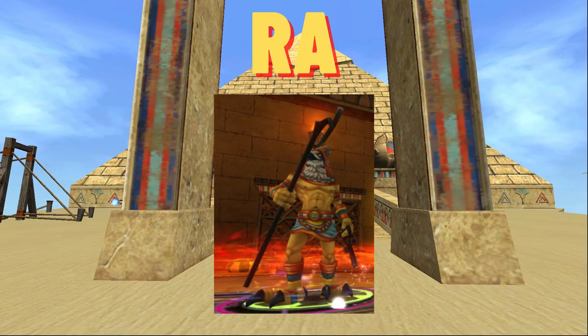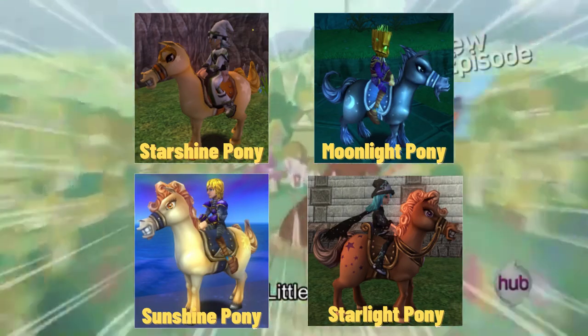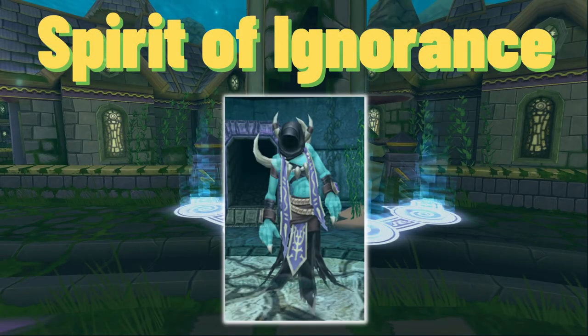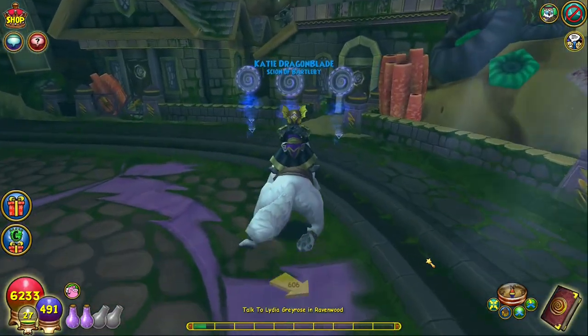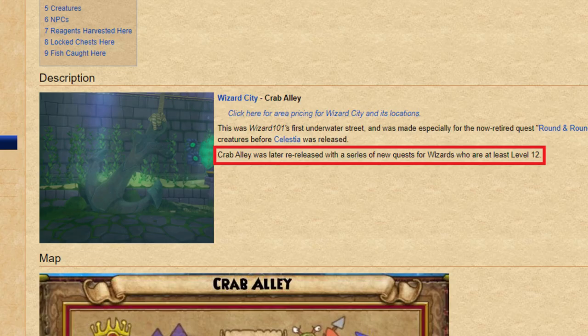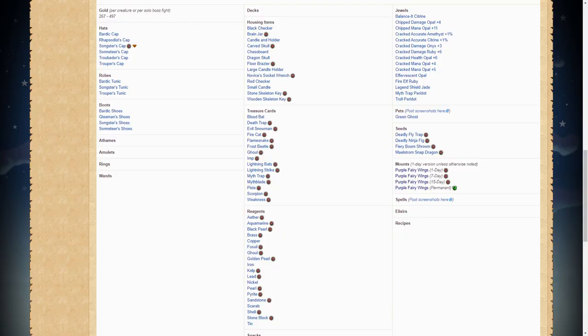Ra also drops a number of other mounts as well, including some fan favorites. Moving on, we also have the Spirit of Ignorance, found right next to the entrance to Crab Alley. He drops the purple fairy wings on the rare occasion and is accessible to wizards even at very low levels, which is great considering he doesn't really drop anything else useful.